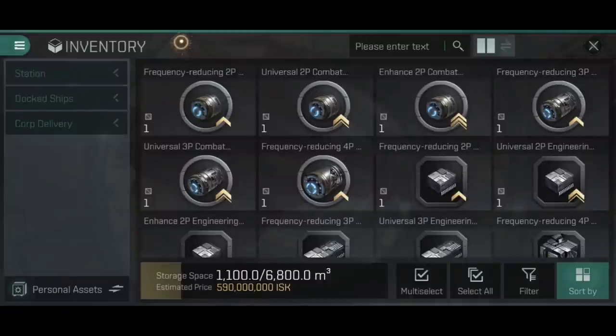Like standard rigs, integrated rigs are subdivided into combat rigs - things like your weapon rigs, shield, armour and hull rigs, and drone rigs - and then your engineering rigs, the square ones: things like your warp core optimisers, auxiliary thrusters, and capacitor control circuits.